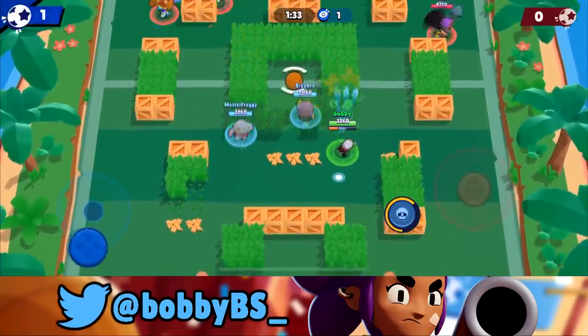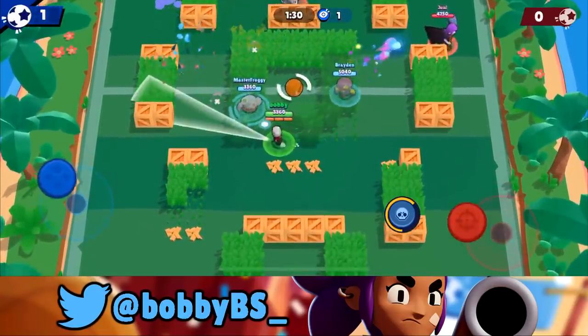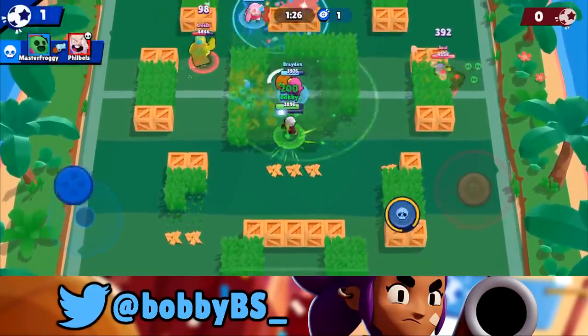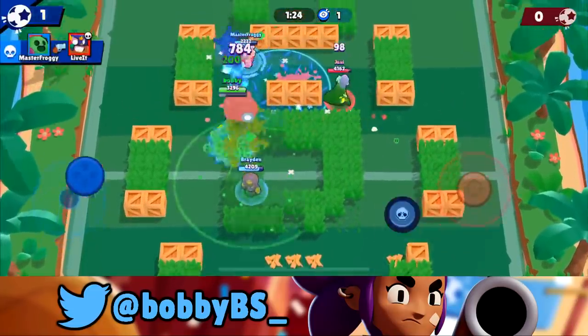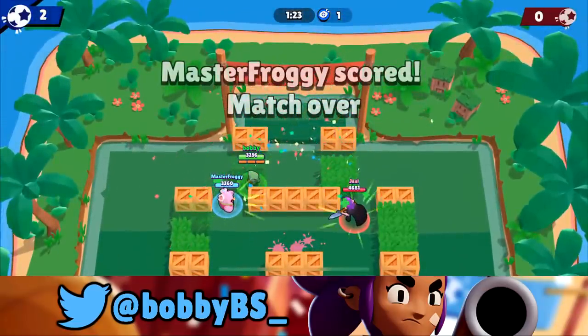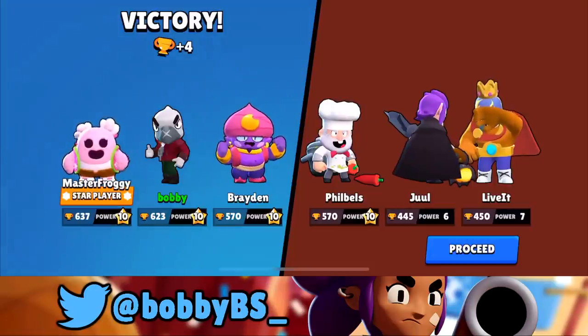Same thing, we're just going to continuously chip. We don't really see the Primo — there he is — just continuously chip. One thing you can do: just like Primo can jump to score goals, you can do a Crow jump to score goals too. I'm going to try and show you guys that.